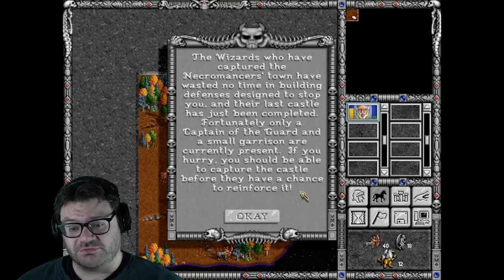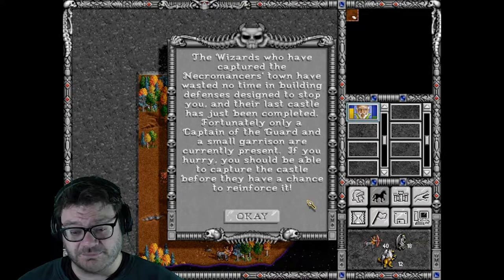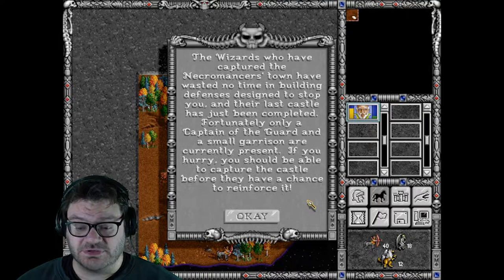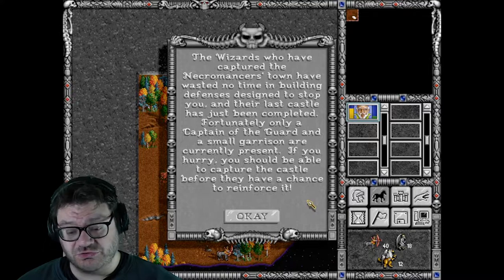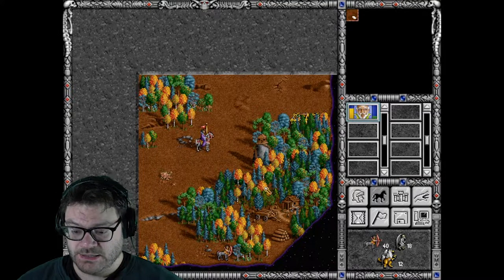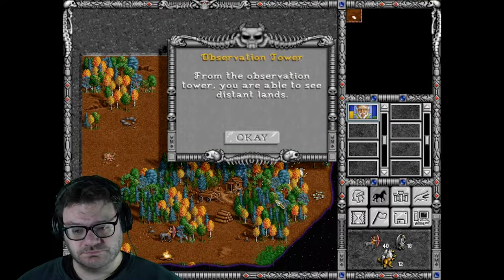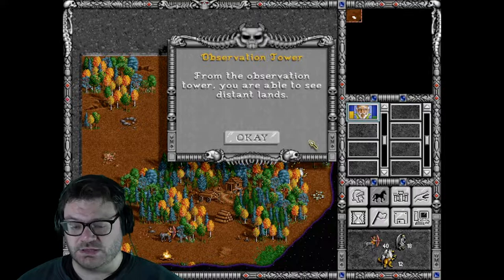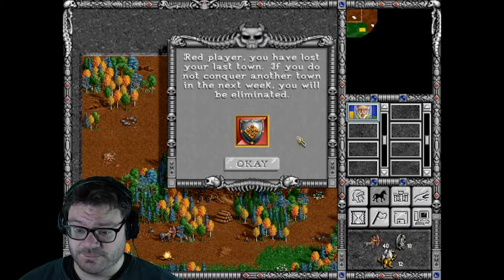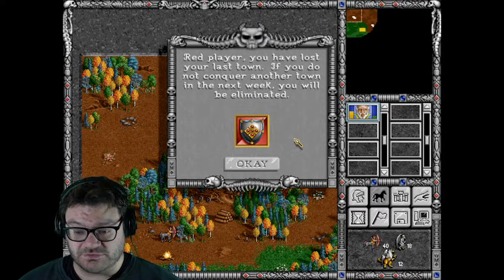The wizards who have captured the necromancer's town have wasted no time in building defenses designed to stop you, and their last castle has just been completed. Fortunately, only a captain of the guard and a small garrison are currently present. If you hurry, you should be able to capture the castle before they have a chance to reinforce it. Red player, you've lost your last town. If you do not conquer another town in the next week, you will be eliminated.